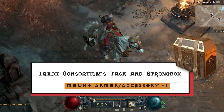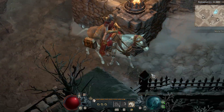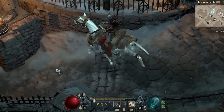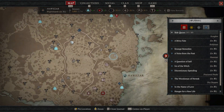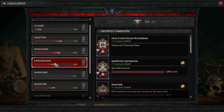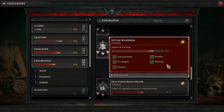First up, we have the Trade Consortium's Tack and Strongbox — technically two different cosmetics, but two that you can kind of target and earn at the same time. To earn the Trade Consortium's Tack, which is the mount armor, you have to complete the challenge called Explore Estuar — Estuar being the continent, or at least the part of the continent, open to us in Diablo 4. That means exploring every area of the Diablo 4 map in its entirety.